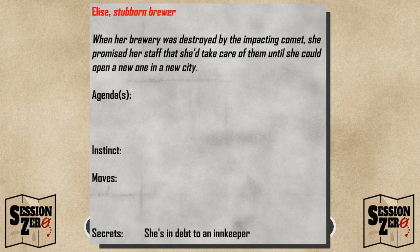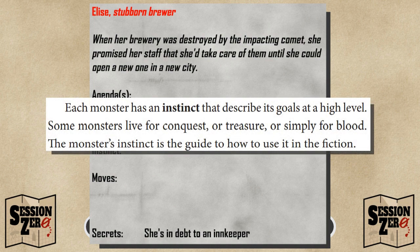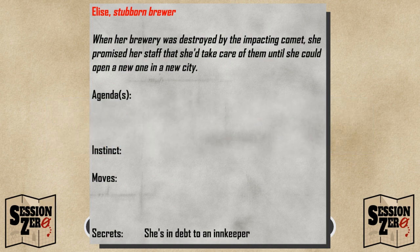Next, look at her instinct. In Dungeon World, a monster or NPC's instinct is a guide to how you can use them in the fiction, and we'll do the same here. Based on her backstory and alignment, I think Elsie's instinct is clearly to help others. Of course, that means she'll help NPCs when she can, but this is an important part of her — she's just as likely to help PCs when she can as well.